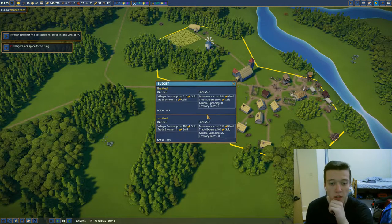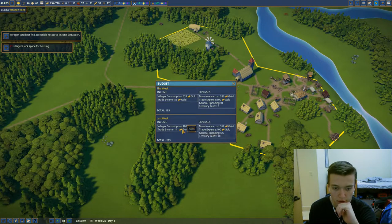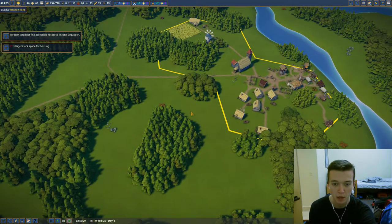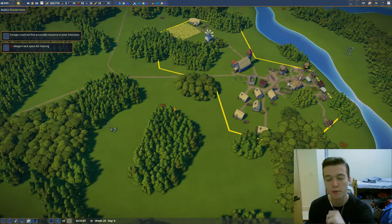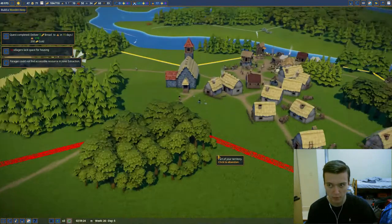Let's see how our budget's doing. We're making income this week and we made enough last week, we just spent a lot. So we're going to boost up the speed and hopefully we can buy this plot of land right here to get more berries and more stone so we can make a more profitable village. We have enough money to buy this land, so hopefully I can buy it before I run out. There we go.